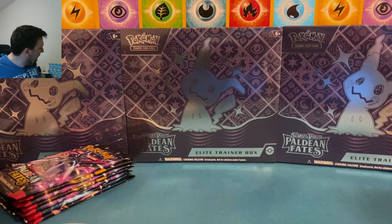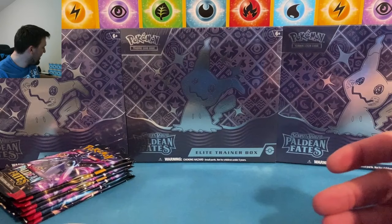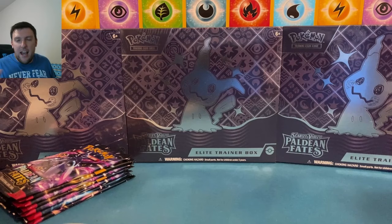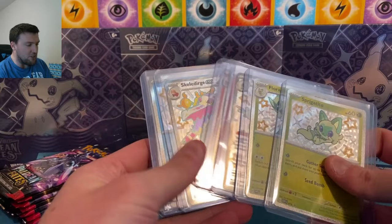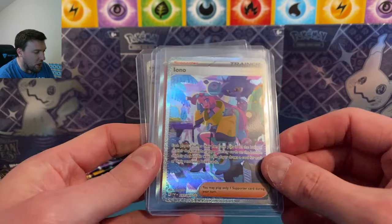We did actually end up getting to the third premium collection box — the Paldea Fates premium collection box. I have this stuff sitting right over here. Here are those oversized cards. We did open them up in a video and then my computer just shut itself off. It literally just crashed. The video is now corrupt, I can't access it. But we did manage to pull — here are those promos — we did pull a special art rare out of a premium collection box. It was the Iono. Special art rare, along with an Entei and a Raichu.